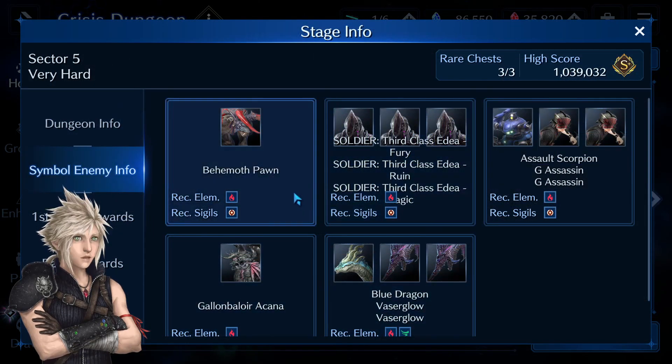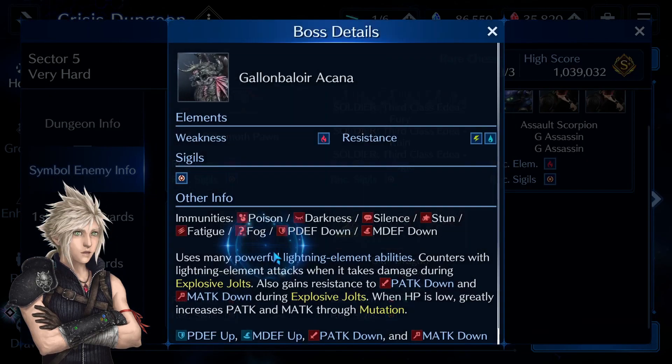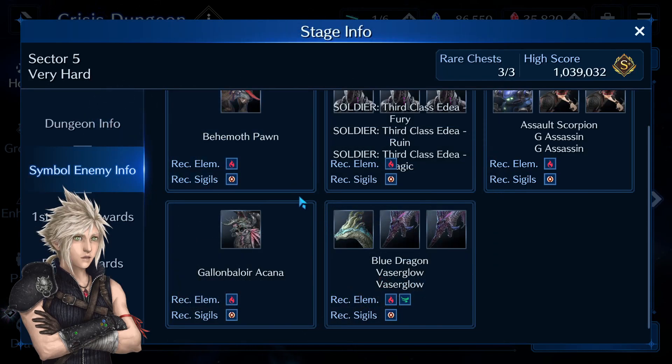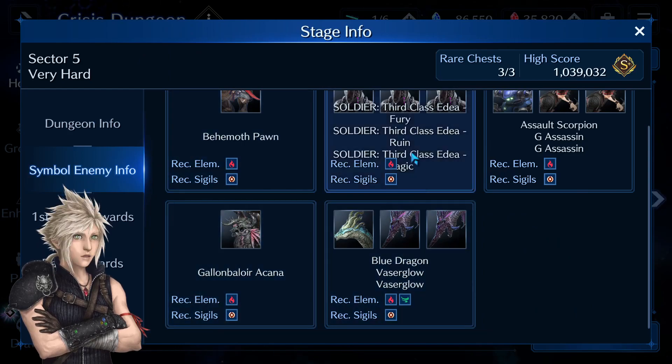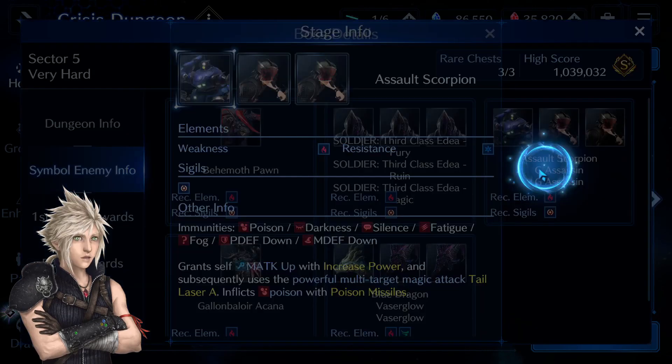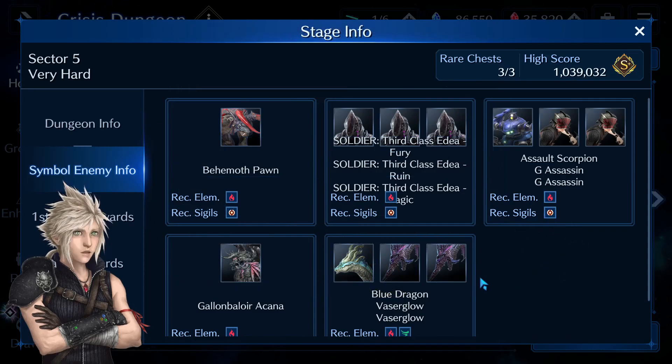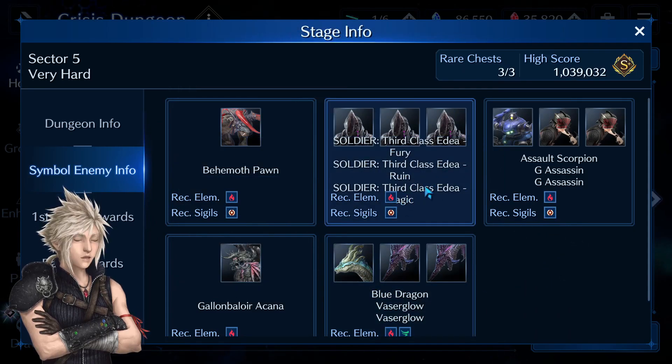This is a full pure fire dungeon and all we need here is the fire elements. We have three bosses with adds, so AoE attacks will be very useful here and you only need a Circle Scissor for all the bosses. Our favorite scary boss Galen Baloracana is very near the starting point but he isn't very buffed so he won't do too much damage. Assault Scorpion will inflict poison, so if you are worried you could equip a poison Esuna.